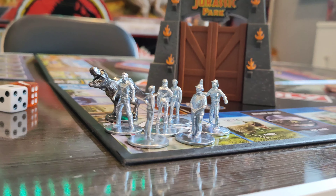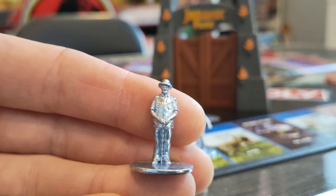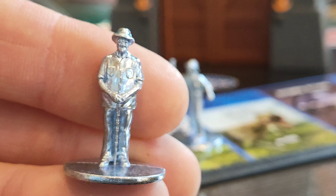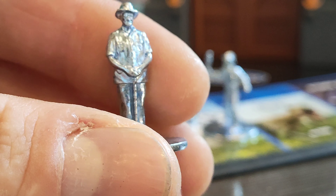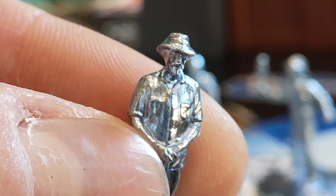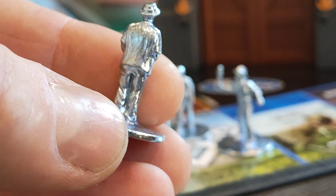Getting a close-up look at these figures here. Let's start with the main man, John Hammond. You can see he's absolutely tiny against my giant human fingers, and there is some detail there — it's minor, but you can see his cane. And maybe if I zoom in even more, you can just about make out his face. Very nice.